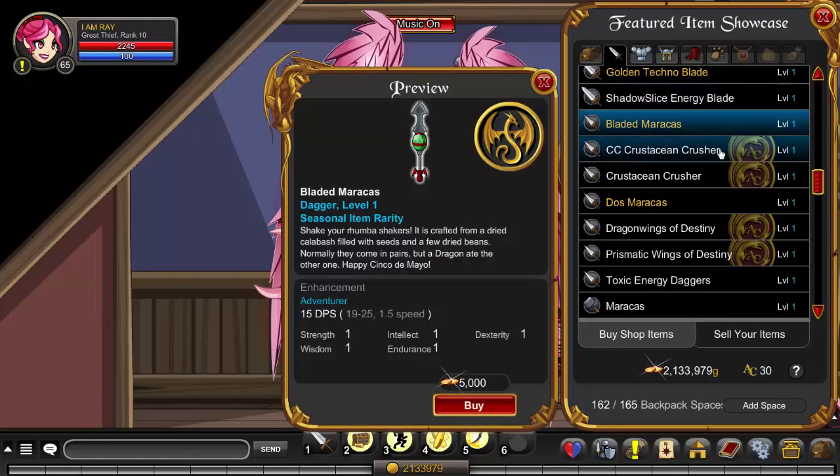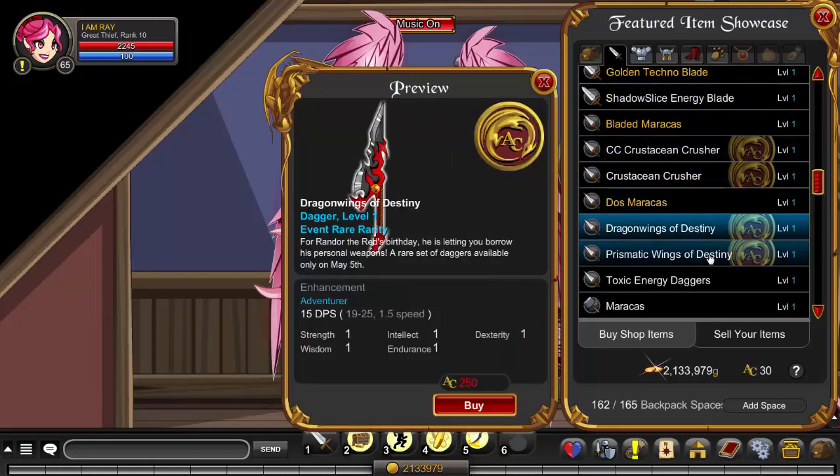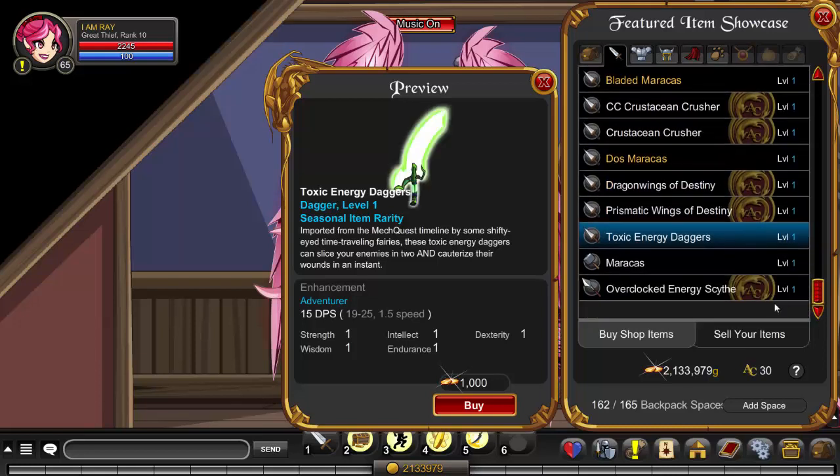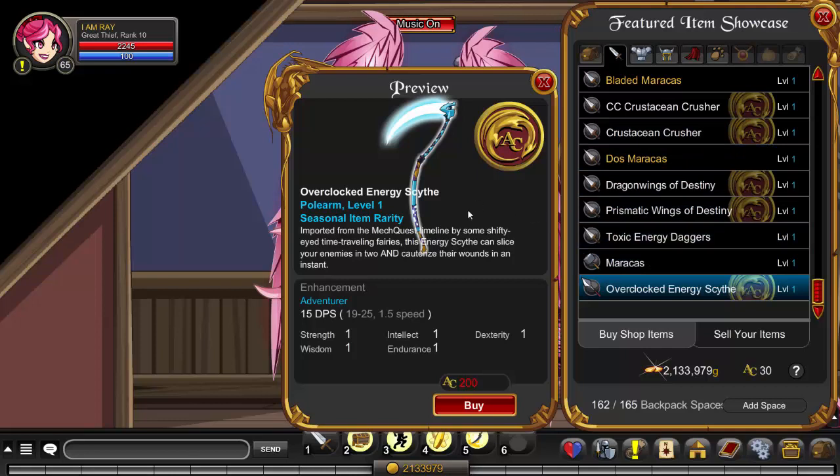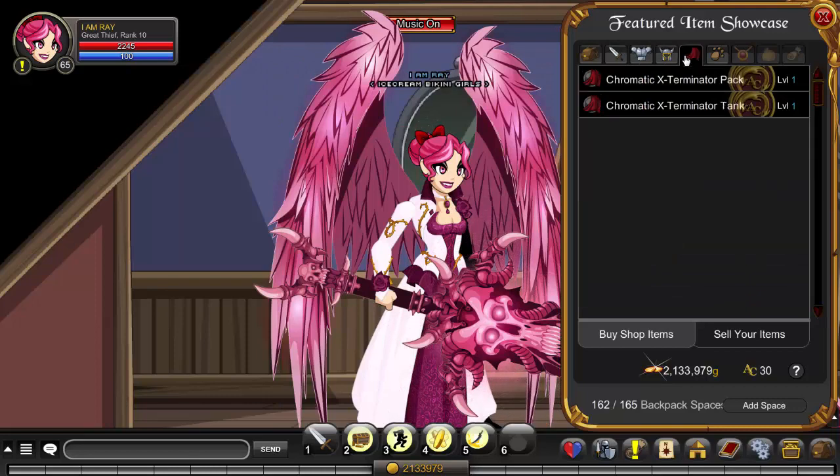Over here we have the toxic energy daggers — I have no idea if this is dual wielded but it's for non-members, anyone can grab this, and it's only 1,000 gold. We'll check that out in a minute, also imported from MechQuest. Finally we have the overclocked energy scythe, which is a 200 AC scythe. Sadly I don't have the ACs to buy it, but I will definitely buy that before it goes rare — scythes are the best type of weapons in the game and it's AC-tagged too.